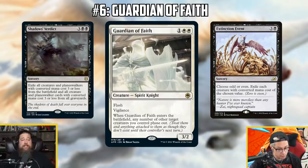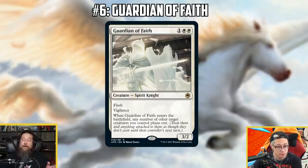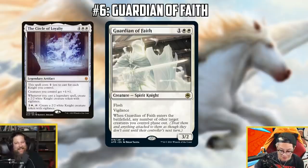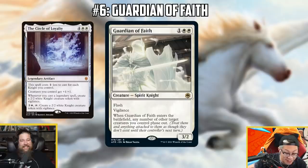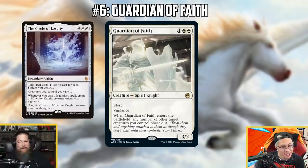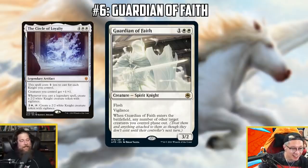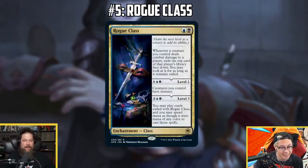Guardian of Faith is a solid addition to white aggro style decks where it can be wrath protection, targeted removal protection, or just a flash attacker. The creature types are also interesting — knights are a supported theme from Eldraine. The real question: does this mean Circle of Loyalty is finally going to break out in Standard before it rotates? I'm keeping the faith — two months left for it to happen. Honestly though, it would be a miracle if Circle of Loyalty sees play at this point.